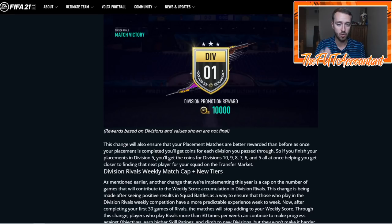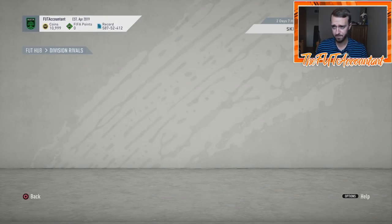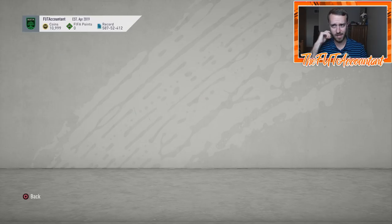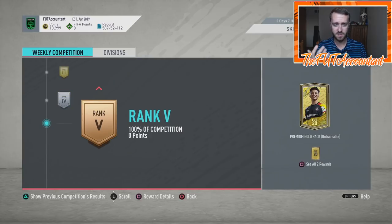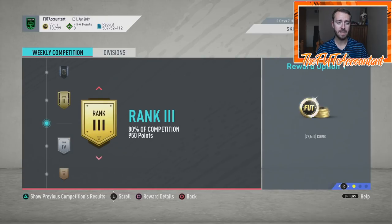All those coins are going to be gifted to you when you place in that division. Let's say you get division five or division six — you're going to get the coins for divisions 10, 9, 8, 7, and 6 rewards all at once. It's probably not going to be a massive amount of coins, honestly — that's just how EA works. But even if it's 30,000 coins, that's a lot for the first couple of days of FIFA, and that's going to impact the market a lot because everybody who gets on, even playing Squad Battles, is going to be getting more coins at the start of the game. And that is going to make the market rise quicker.